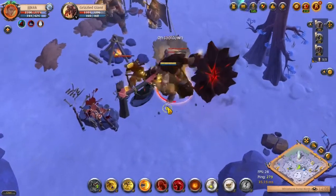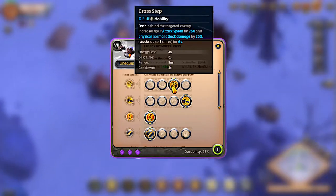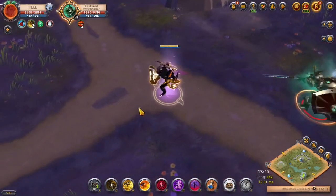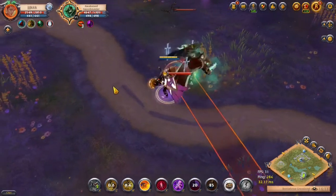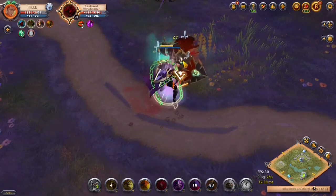Your third Q slot ability is called Cross Tap. You dash behind an enemy target, increasing your attack speed and physical attack damage by 25%. This effect stacks up to 3 times and lasts for about 6 seconds. This ability can be used with a Caerleon cape so you can instantly get 2 stacks on your Q.